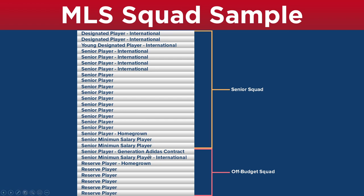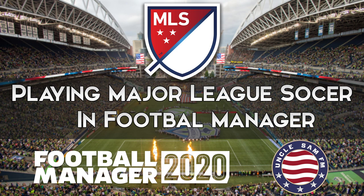You also have a senior player with a Generation Adidas contract — so even though he has a senior contract, he is on the off-budget squad. There's another SMS player who is an international player — a foreigner — and he is also on the off-budget squad because he was signed to an SMS salary. And this squad would actually be illegal: there are six reserve players but only one homegrown. So when it comes to squad registration, he's going to have to drop one of those reserve players. That gives a general breakdown on the MLS squad.